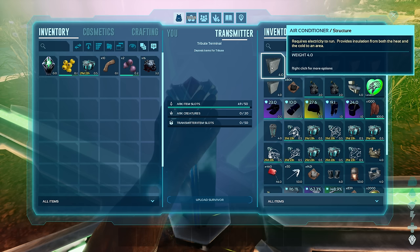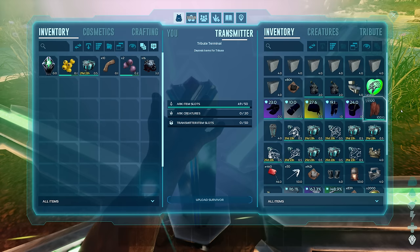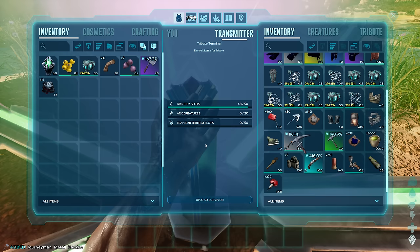Let me show you what I've got - quite a bit of stuff. On Scorched Earth you definitely need some air conditioners. We've got canteens, different dyes, our chibi, a full set of cloth armor. I didn't bring any flak because there's desert armor on this map that I really like. We've got a stack of jerky, a cryo fridge, a yuty, empty cryopods, a dodic, therry, quetzal, and anky. I didn't bring any tek gear.